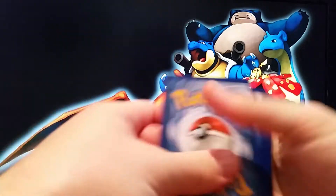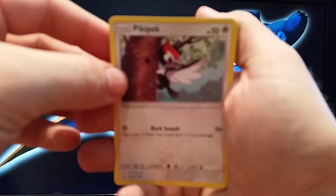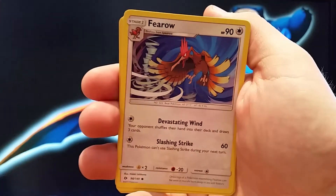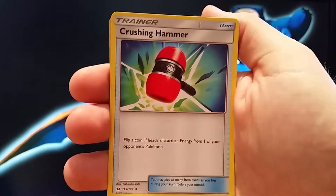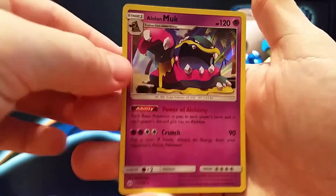Alright, pack number two. There's your code. So Pikpek, Sandile, Snubble, Pharaoh, Grubbin, Fire Energy, Dragonair, Poliwhirl, Crushing Hammer, oh Reverse Kangaskhan and a Holo Mark.